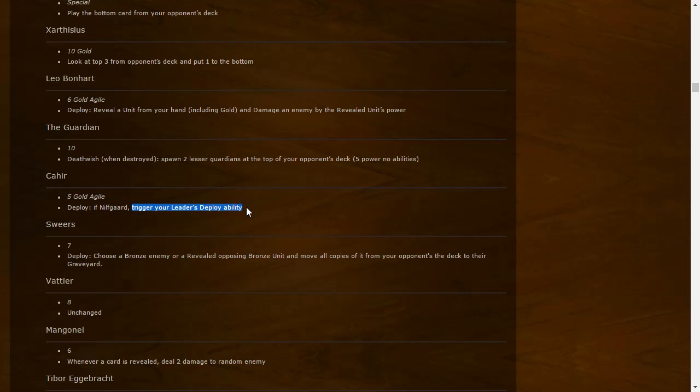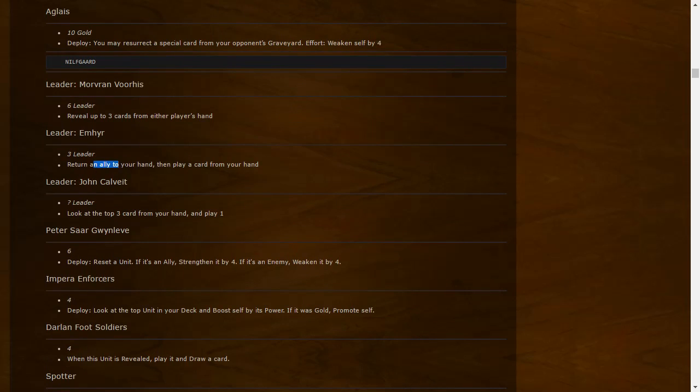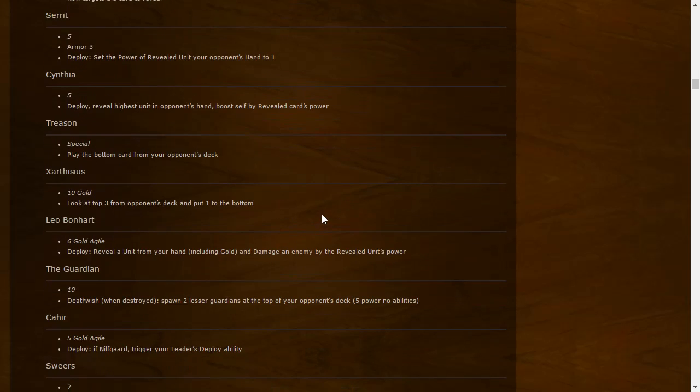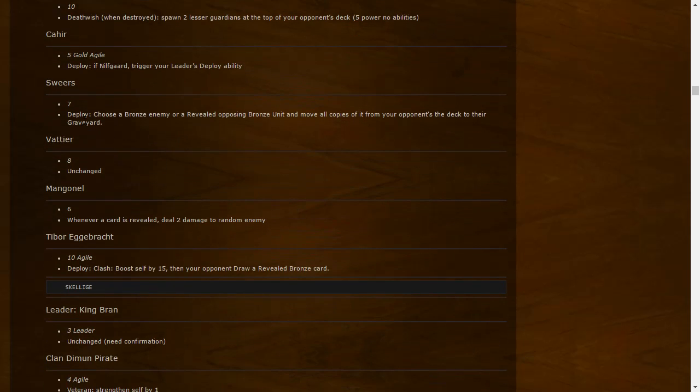Emhyr's deploy is kind of like a Decoy, John Calveit's lets you look at three cards from your hand and play one, and Morvran reveals three from either player's hand — you can even choose to reveal your own cards. Shilard: Deploy — choose a bronze enemy or revealed opposing bronze unit, move all copies of it from your opponent's deck to their graveyard. Same effect but can also affect revealed cards in hand. Mangonal: unchanged.